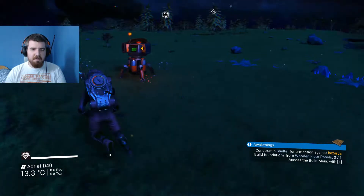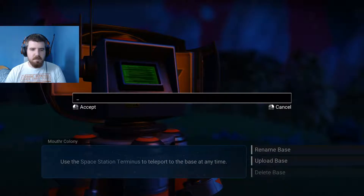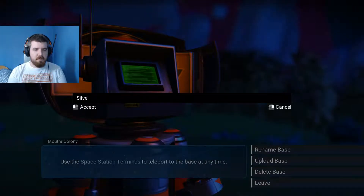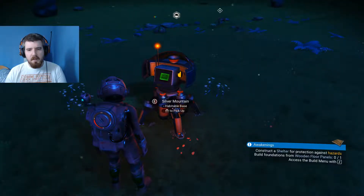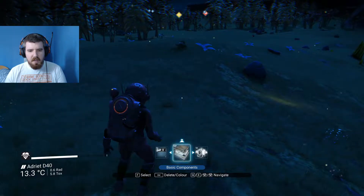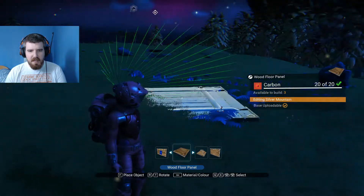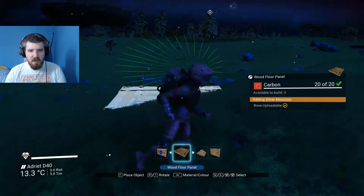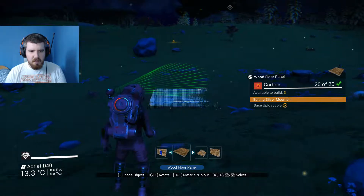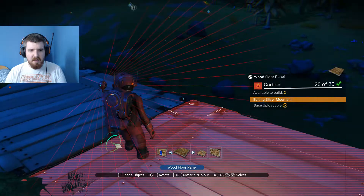Let's build ourselves — first off, we need to rename our base. If I could type. Should I just call it Silver Mountain? Yeah, let's just call it Silver Mountain. There we go. Where are my floorboards? Let's build ourselves a log cabin, shall we? Try and find somewhere where it's not half covered in grass. Sometimes it terraforms perfectly, and other times it does stuff like that.